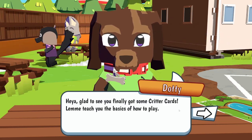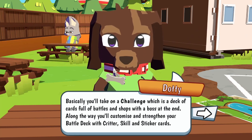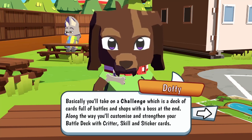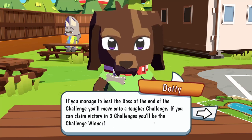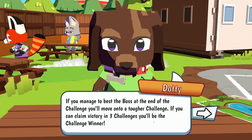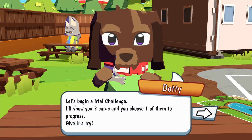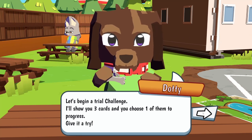The tutorial NPC says: I'm glad to see you finally got some Critter cards - let me teach you the basics of how to play. Basically, you take on a challenge, which is a deck of cards full of battles and shops with a boss at the end. Along the way you'll customise and strengthen your battle deck with Critter, skill and sticker cards. If you manage to best the boss, you'll move on to a tougher challenge, and if you can claim victory in three challenges, you'll be the challenge winner. Let's begin a trial challenge.